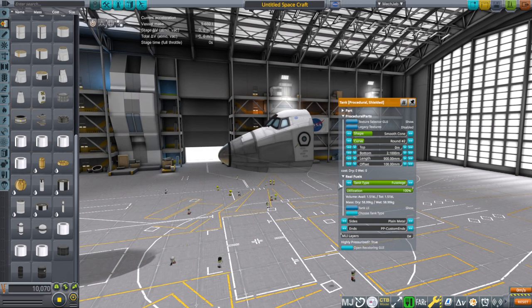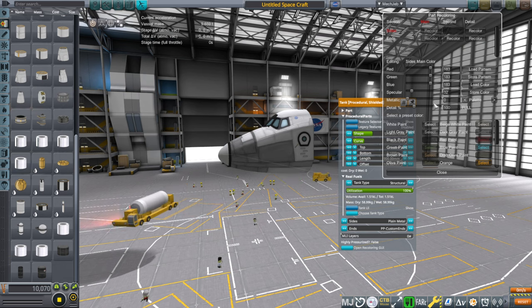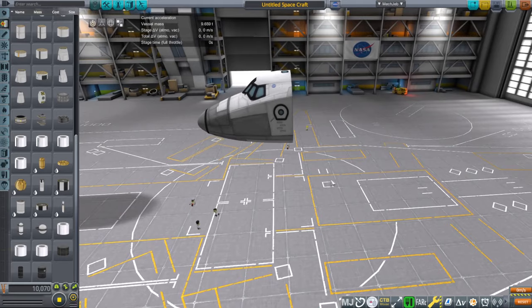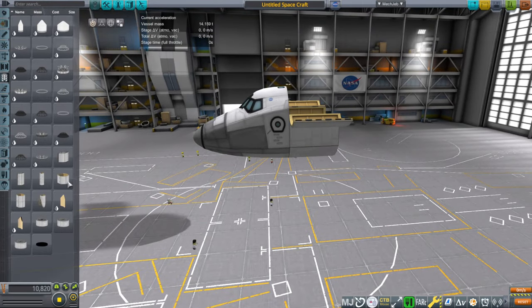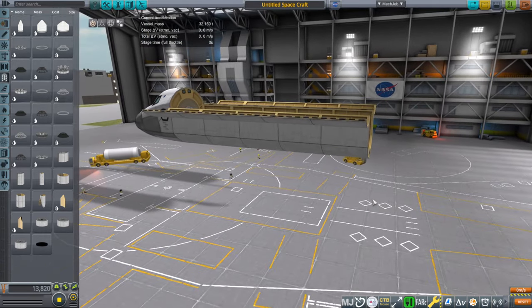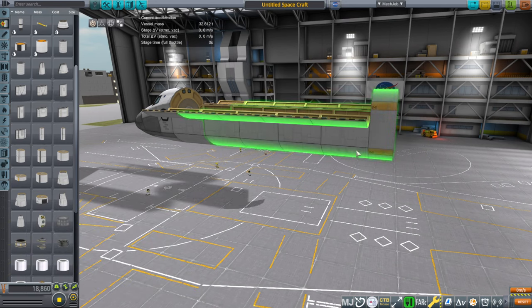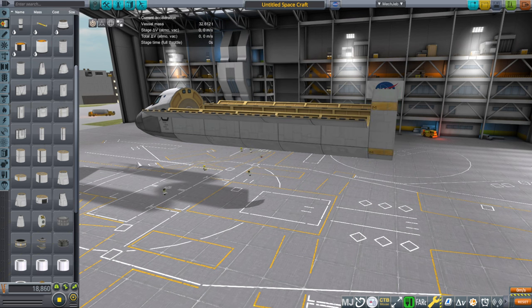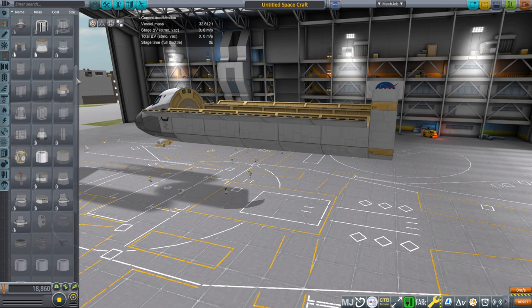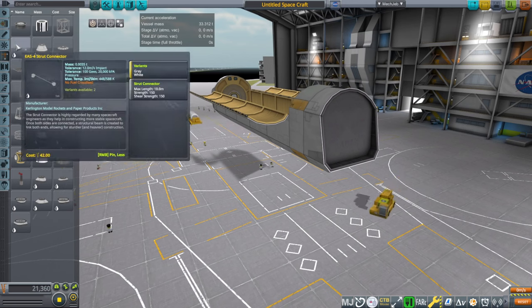For the structural fuselage, we don't need to fill it — we might want to color it light gray. Then we'll go with a five-unit cargo bay, which should get us closer to the right size. I'll add a Mark 3 fuselage in case we need extra fuel capacity — it might not be necessary. Then the Mark 3 engine mount, which doesn't look super like the shuttle but it's a start, and it does have three mounting points.